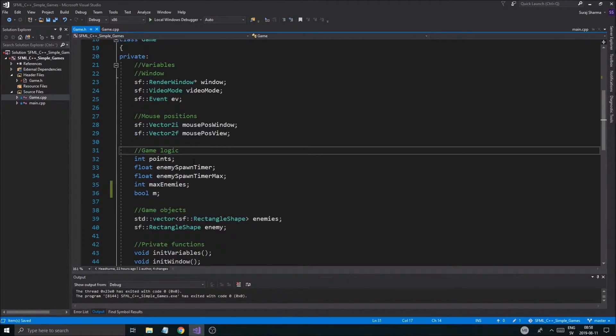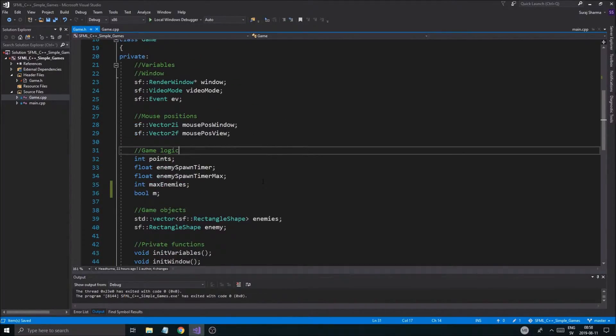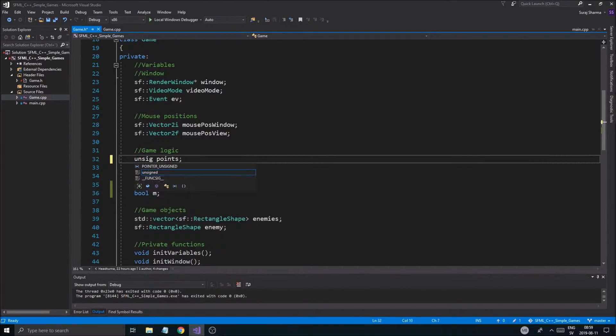This video is going to be about limiting the amount of clicks you can do on enemies, so you can't just hold down your mouse. Also, we're going to fix the points thing — we're not going to have integer here. Let's start with the points. I'm going to use unsigned here.